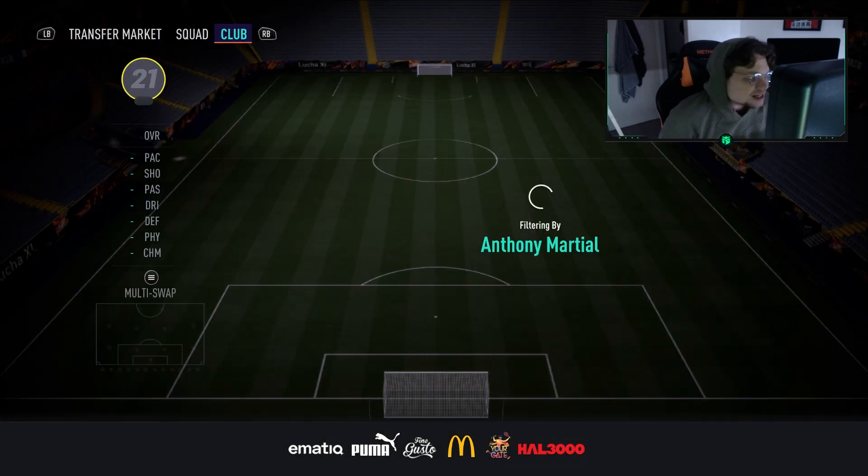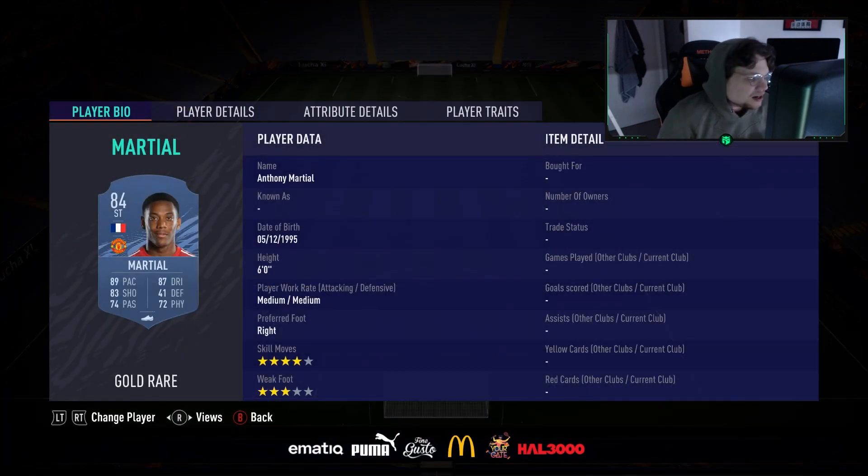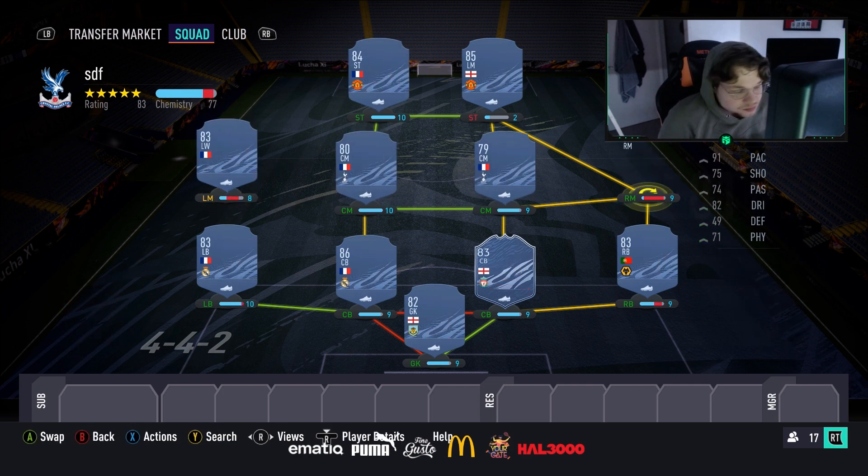The left striker is Anthony Martial — putting everything together chemistry-wise and linking everything in. Four star skill moves, six foot, medium/medium, 89 pace, 83 shooting, 74 passing, 87 dribbling, 72 physical. We'll use him on the wing since I think Tielemans and Rashford with the five-star skills will be more effective centrally. This whole team is 100k — I probably would've paid 500–600k for this squad earlier in the year, but in April you can get it for 100k. Crazy.